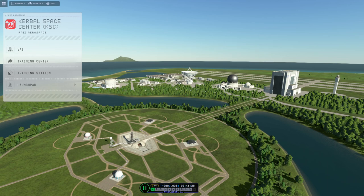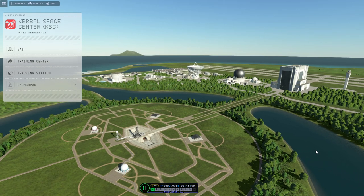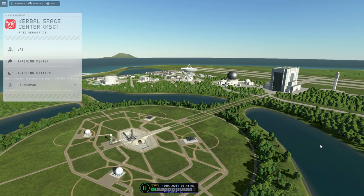Hello everyone and welcome back to Ray's Aerospace and Kerbal Space Program 2, where I want to check up on our assets from previous versions. This is going to be dangerous, but we do have the International Space Station from the original version of KSP2 Early Access, and the moon base from 0.1.1.0, the first patch. We are currently in the second patch, 0.1.2.0, and there are no guarantees that anything from previous versions will work. We are going to see whether anything is usable still.